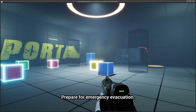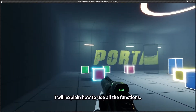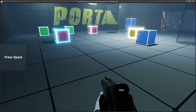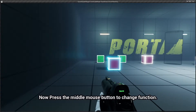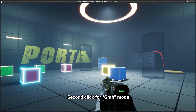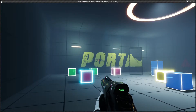Prepare for Emergency Evacuation. I will explain how to use all the functions. Press space to jump. Good. Now press the middle mouse button to change function. First click is for portal mode, second click for grab mode. Well done.